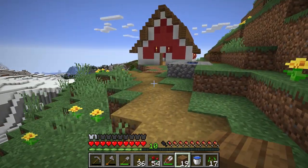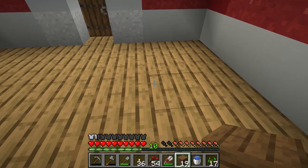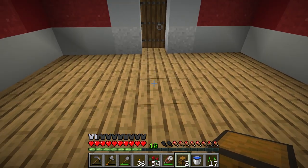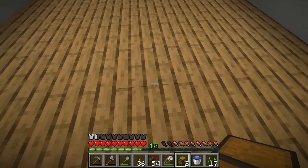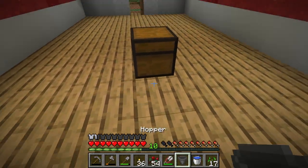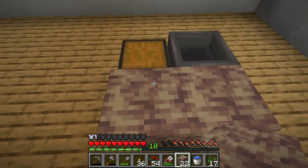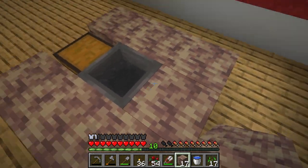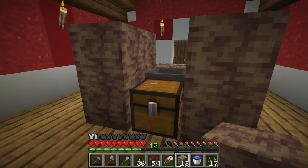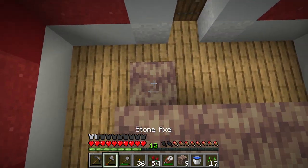Let's go ahead and get it designed. The chest is going to be kind of in the floor. I actually want the chest to be accessible, so maybe just one chest — I think that'll look a little better. Two spaces there — I want the start of it there in the center. We want a hopper going into the back of this chest, just like that, to move items that way.